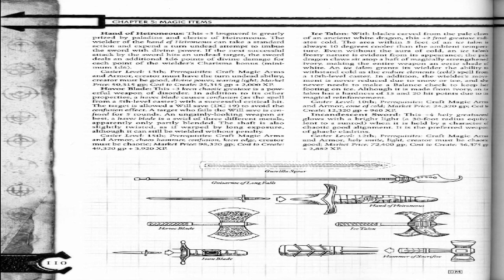Incandescent Sword. This plus 4 holy greatsword glows with bright light in a 30-foot radius, equivalent to the Sunrod. When it is held by a character of Chaotic Good alignment, it is the preferred weapon of Gaeli Heledrin. Caster level 12.